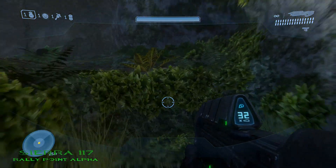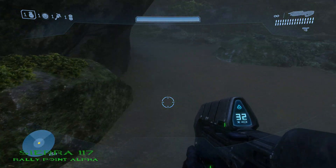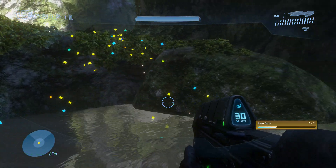The 1st MOA located on Sierra 117 is located right at the beginning. Just head a little bit up, jump down, and you'll see it right there behind you.